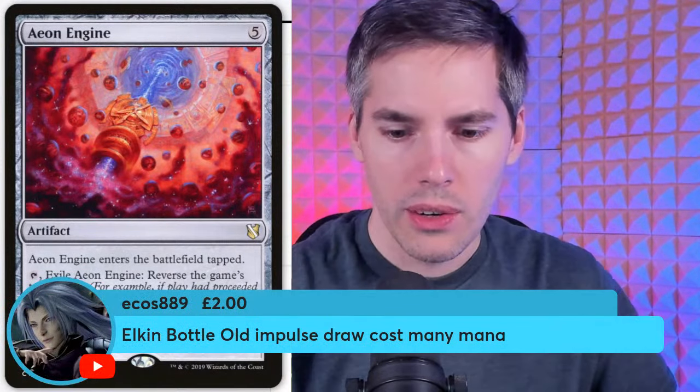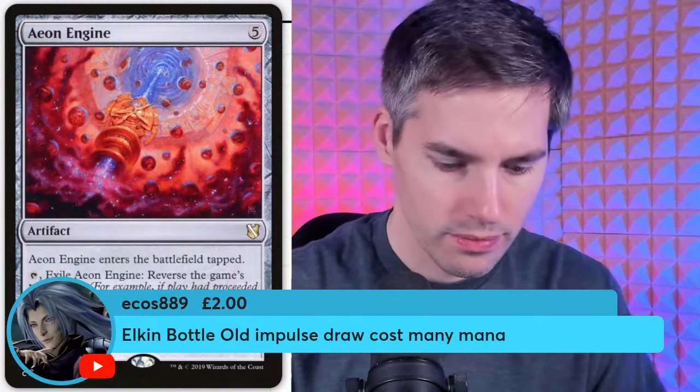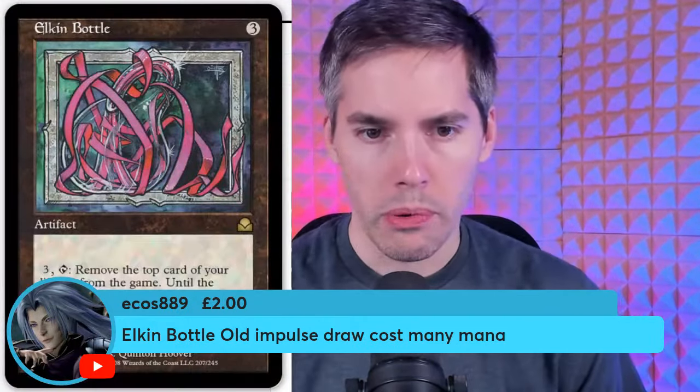Elkin Bottle — for three mana, pay another three mana, tap: remove the top card of your library from the game until the beginning of your next upkeep; you may play that card. Only one card — that's terrible. At least they give you until next turn to play it, because you won't have any mana left the turn you activated it.